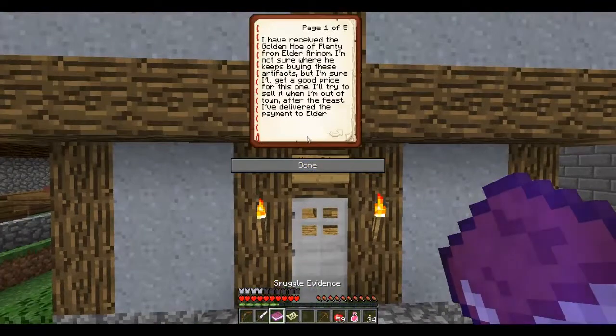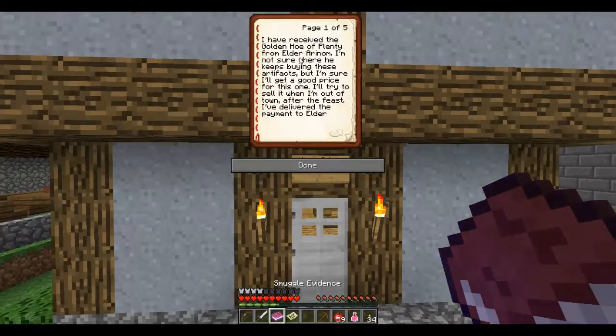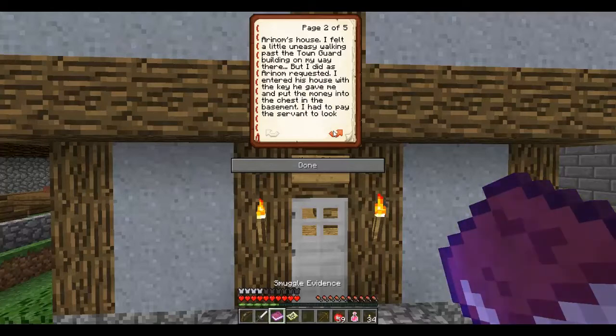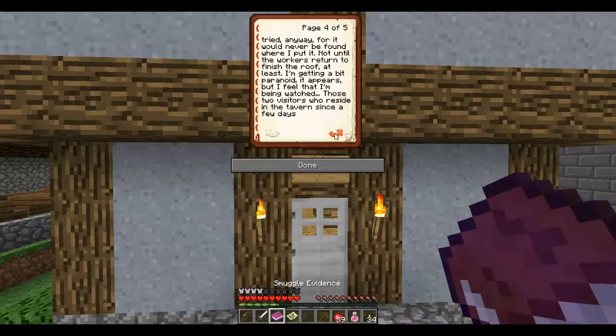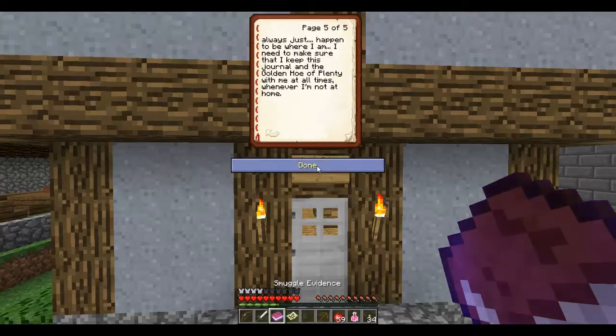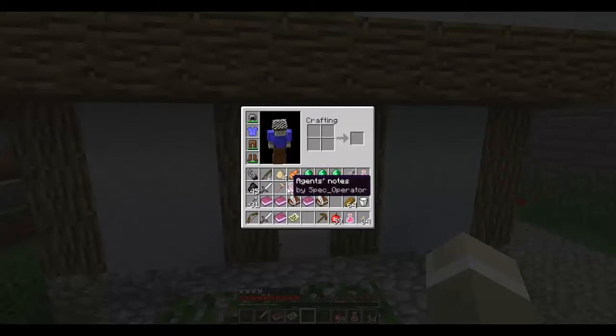So let's just stand right here and we'll read the book again. I received the Golden Hoe of Plenty from Elder Aranam. I'm not sure whether he keeps buying these artifacts, but I'm sure I'll get a good price for this one. I'll try to sell it when I'm out of town after the feast. I've delivered the payment to Elder Aranam's house. I felt a little uneasy walking past the town guard building, but I did as Aranam requested. I entered his house with the key he gave me and put the money into the chest in the basement — so I need to go to the basement. I had to pay the servant to look the other way, but that should be alright. I've hidden the key in Aranam's home at the construction site of the new house — that is being built at my order. Nobody has access to that place. I need to make sure that I keep this journal and the Golden Hoe of Plenty with me at all times whenever I'm not at home. And I have that — the Golden Hoe.